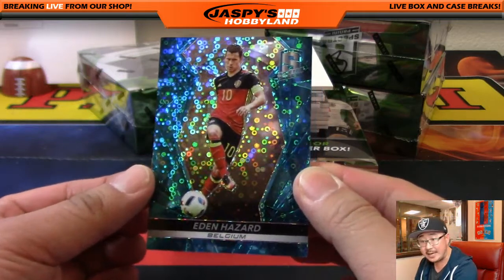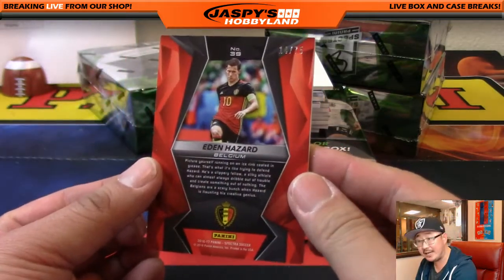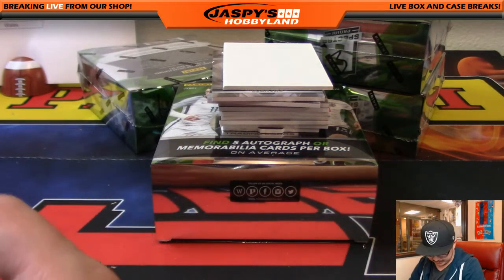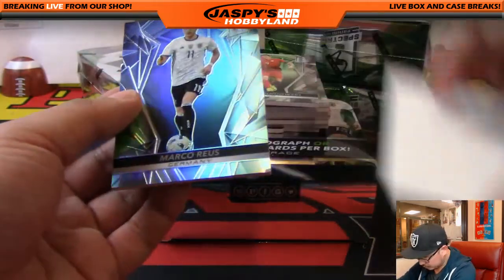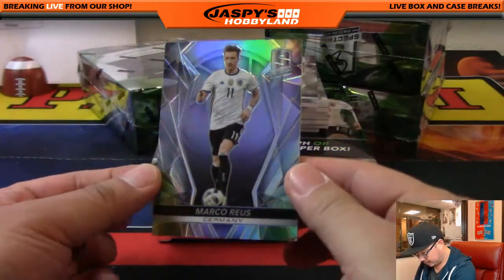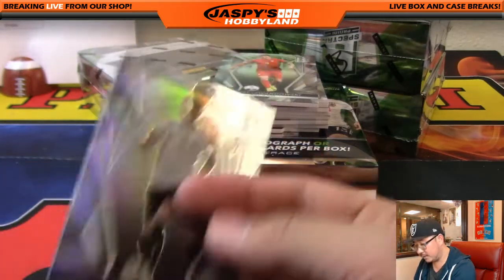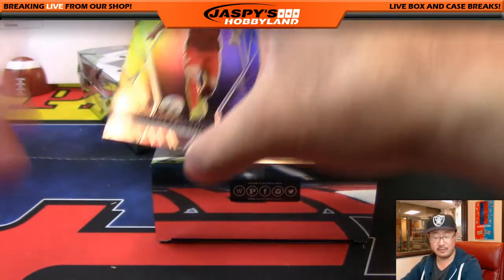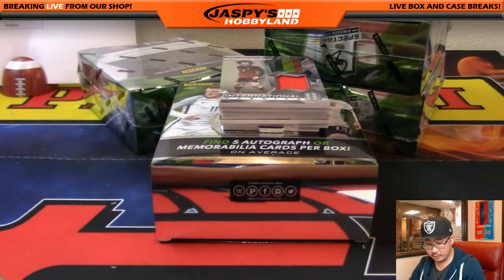We also have Spectra American Football, almost a single digit, also on jazpiecehobbyland.com. Eden Hazard — nice Eden Hazard, 14 out of 75. The Belgian going to Michael Brinson, nice neon blue. We've got Marco Reus, the German. These base cards are not numbered, by the way. Robert Lewandowski for Poland — that'll go to David Cruz with Poland. Germany — Andy Owens.